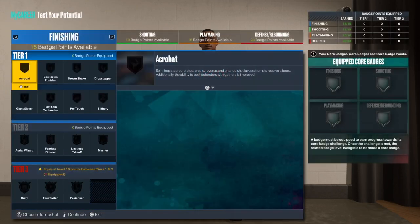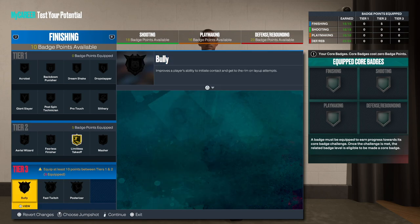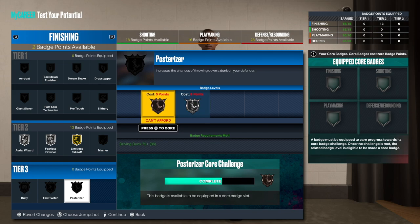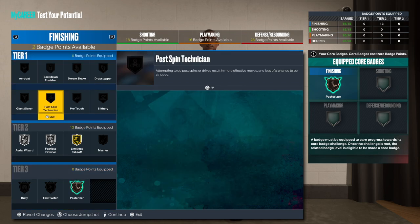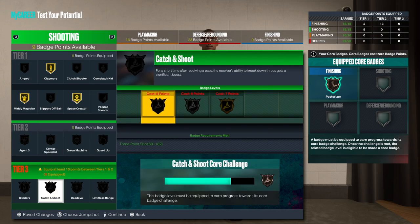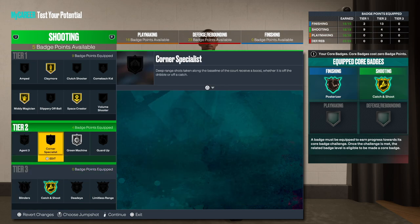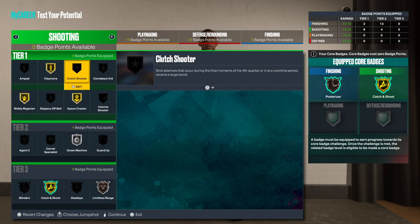First things first, I'm really liking this build. You want to get limitless takeoff — that's what you want. The other finishing badges are cool to have too. We'll need an additional finishing badge if you want posterizer on silver. I like to get claymore — you'll be able to play in the post, so utilize those badges. We're gonna need catch and shoot — catch and shoot is very important. Dead eye and limitless — let's go, I'll do it just like that.